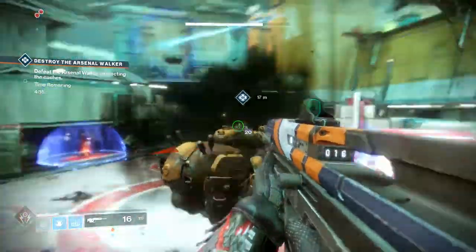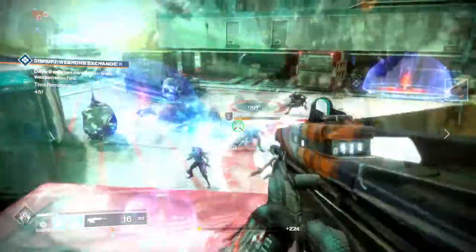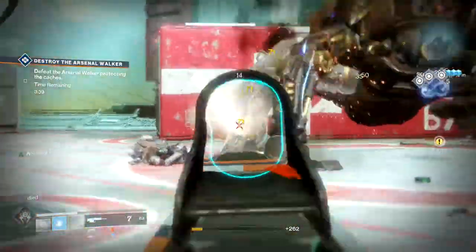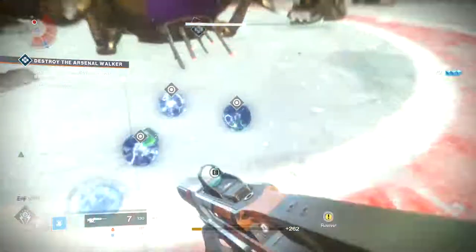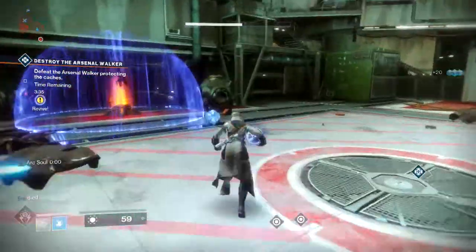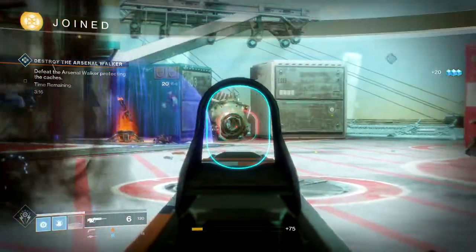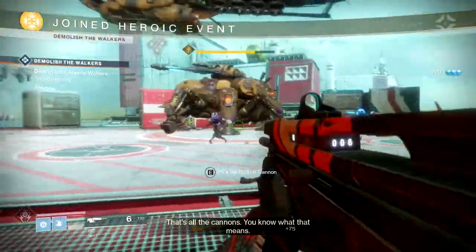Starting with the Fallen Spider Tank. Kill the captain then get spawned in. Once you do, the spider tank will appear. Destroy the legs. Once you do, he'll spew out little arc nodes. Pick those up and deposit them inside of the shield generators. Once all the shield generators have been destroyed, it will begin the heroic public event.